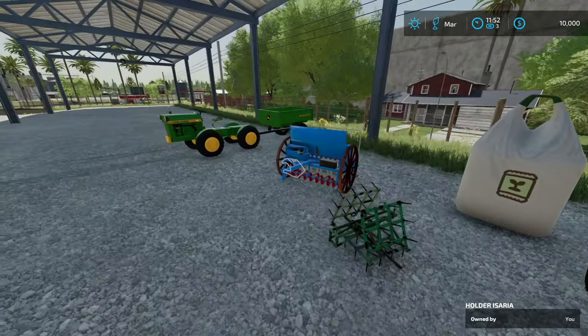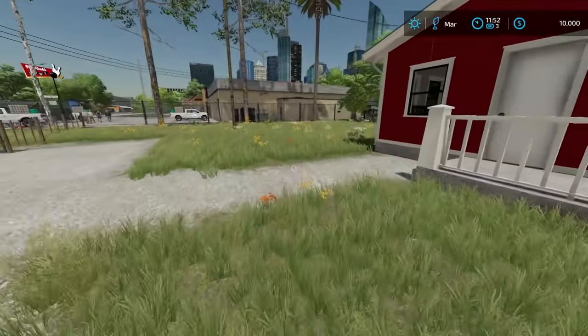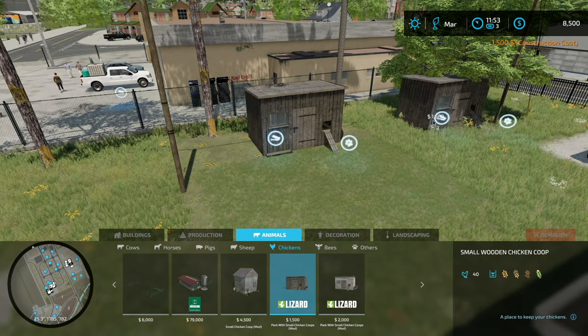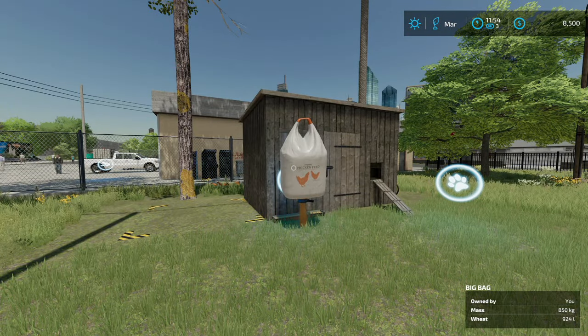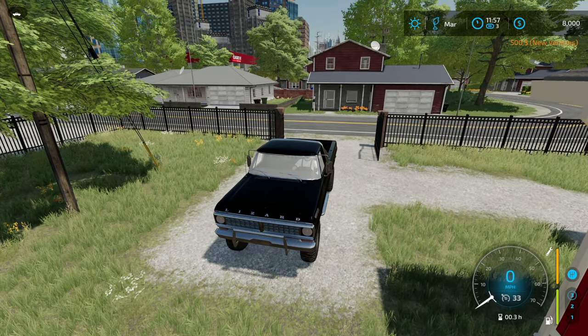I guess as long as we've got chicken feed and seed, we should probably do something with our little area here. The chickens are going to need grass somewhere, so maybe we put the chickens over next to the house. We'll just start with one chicken pen for now and see what happens. Feed going in - I think it must hold a lot of chickens. Let's head over to the store and see if we can pick up some chickens.